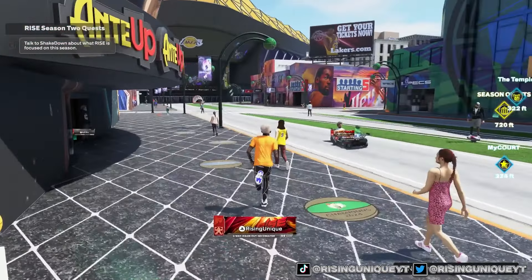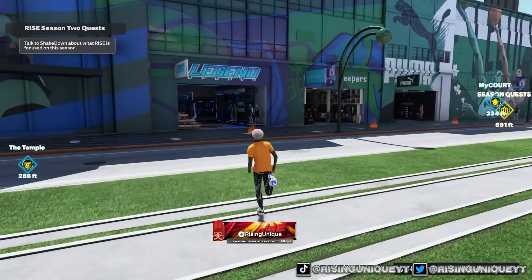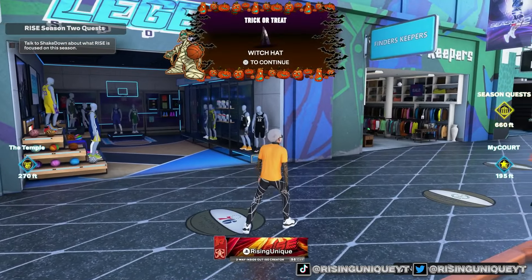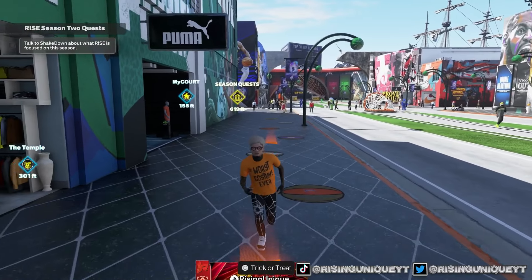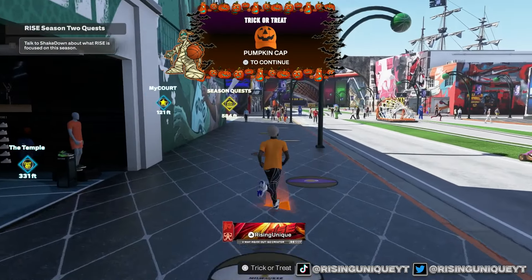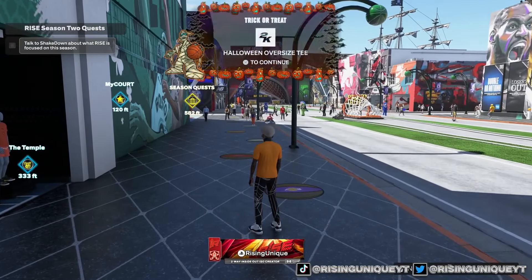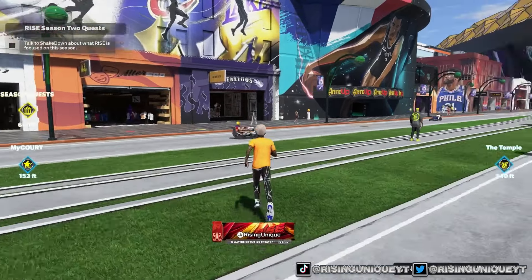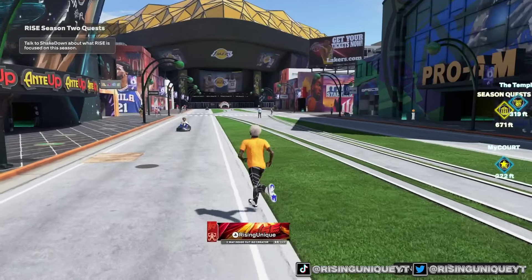The next locations are over here — there's one by Legend Sports and one by Finders Keepers. We get a witch hat, not too bad. At the Finders Keepers location we get a pumpkin hat. Over at the Puma store, we get an oversized t-shirt — kind of mid, but it is what it is. You guys will probably get different items than me.